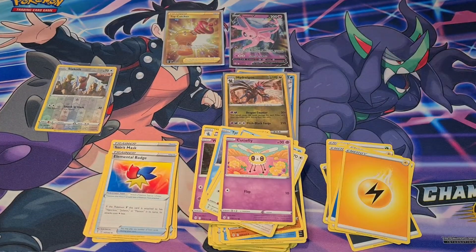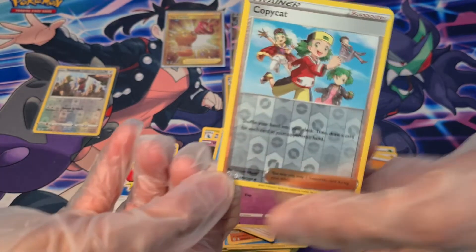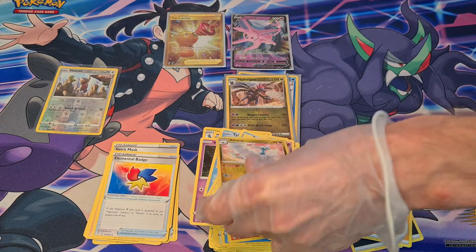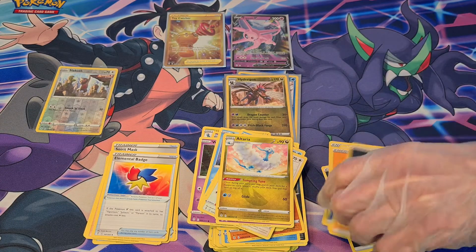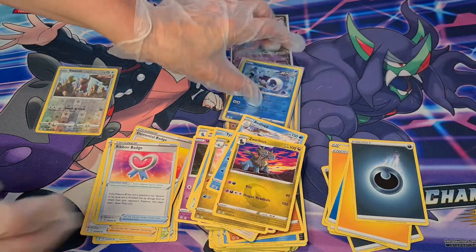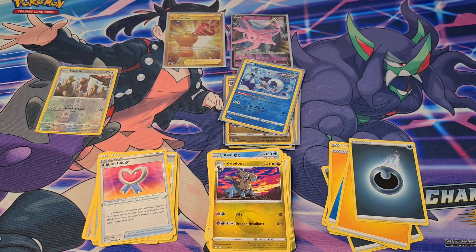Cutify and Copycat — that's a cute card though, very nice. Reverse Holo Purugly 143. The rare was a non-holo Altaria. Darkness Energy, Avalugg, Ribbon Badge. I haven't seen this one before — Zweilous number 271, the second evolution that turns into Hydreigon.